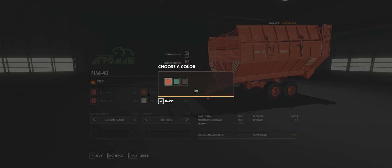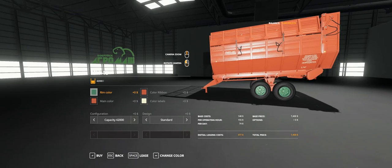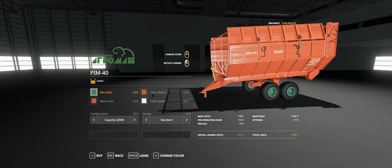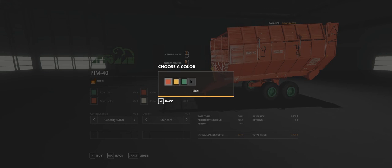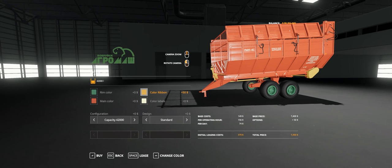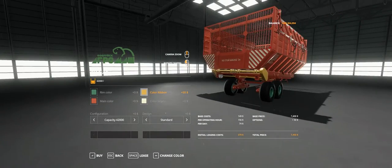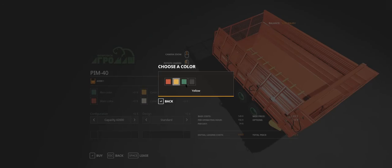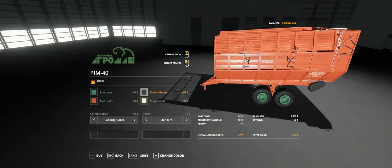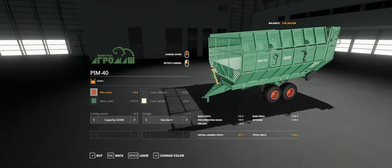Ribbon colour - you've got red, yellow, green, and black. That colours all your drive shafts and covers at the front, side, and across. Main colour changes the body - let's change that to red so we can see the difference. Colour of the labels gives you cream or yellow. Ribbon colour is 50, main colour is 150, labels is 5 if you change them.